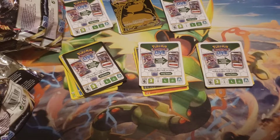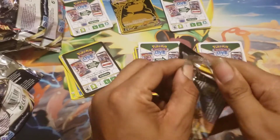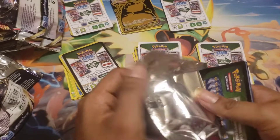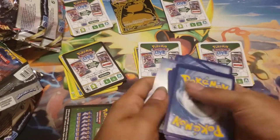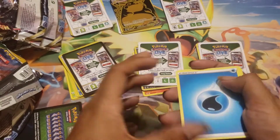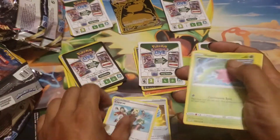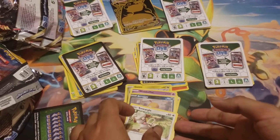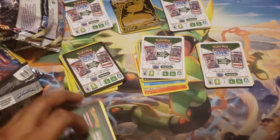I do have one more pack as a bonus — I managed to get some Evolving Skies packs just to open them for filler content. Pulls include Copycat, Hoppip, Dino, Mareep, Wobbuffet, Scraggy, and Snubbull. Anytime I want, I'll just throw in random packs like this.